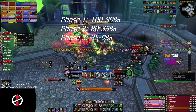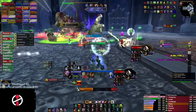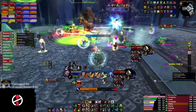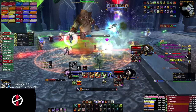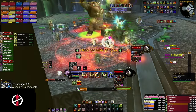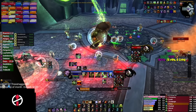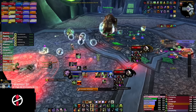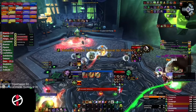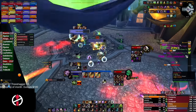For Professor Putricide, Phase 1 and 2 run from 100% down to 35%. The star of Phase 1 and 2 is the off-tank controlling the Mutated Abomination — he will be topping DPS and it won't even be close. The Mutated Abomination controller needs to ensure he has enough energy to slow oozes that spawn and to instantly apply the armor debuff. Other than that, you're whacking away on the oozes and on the boss.